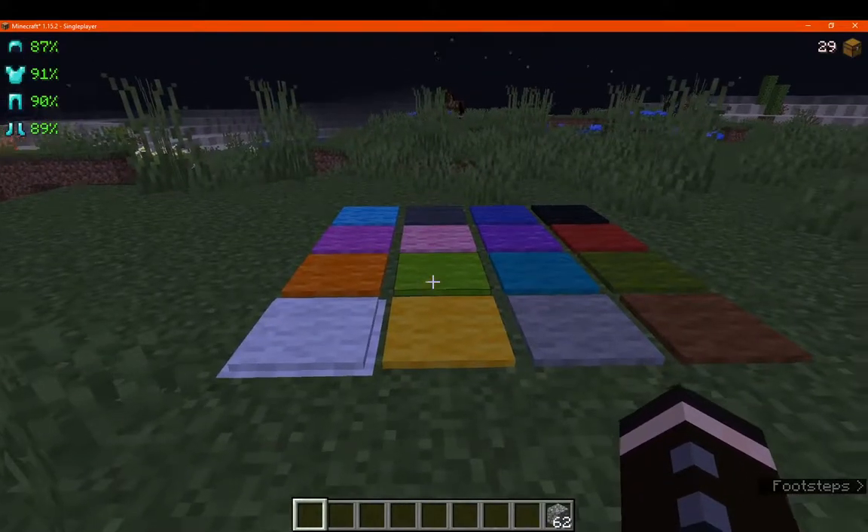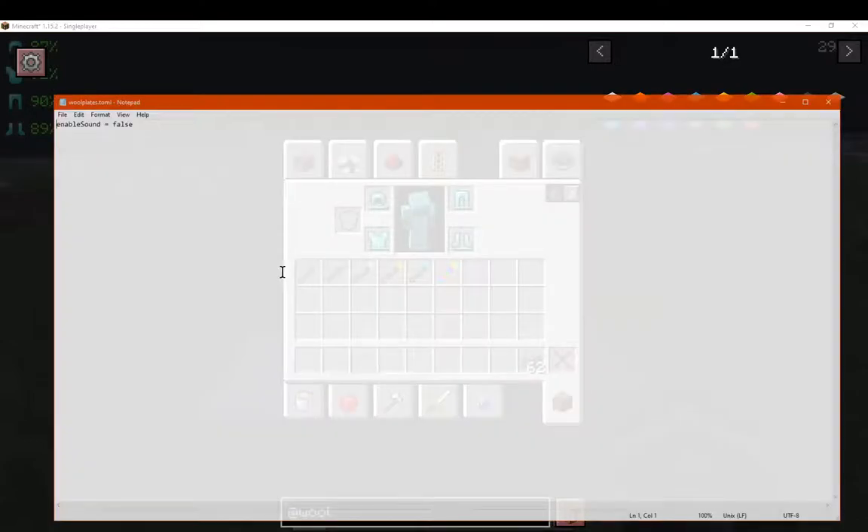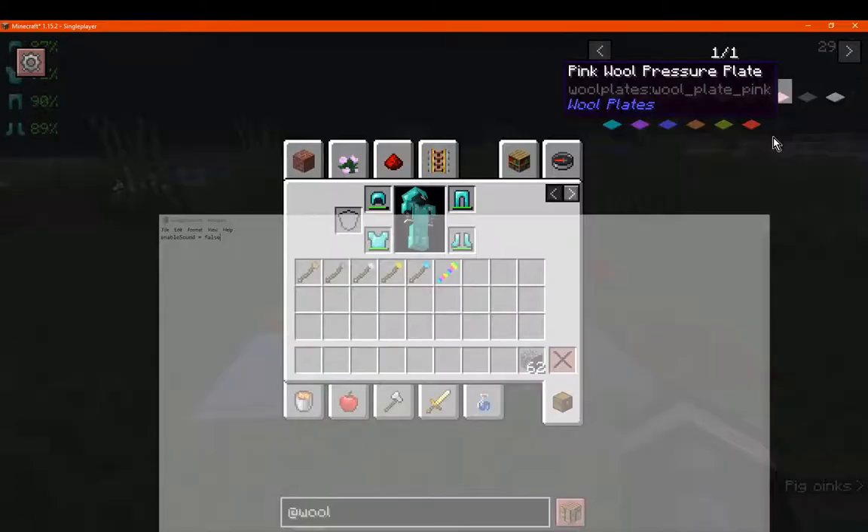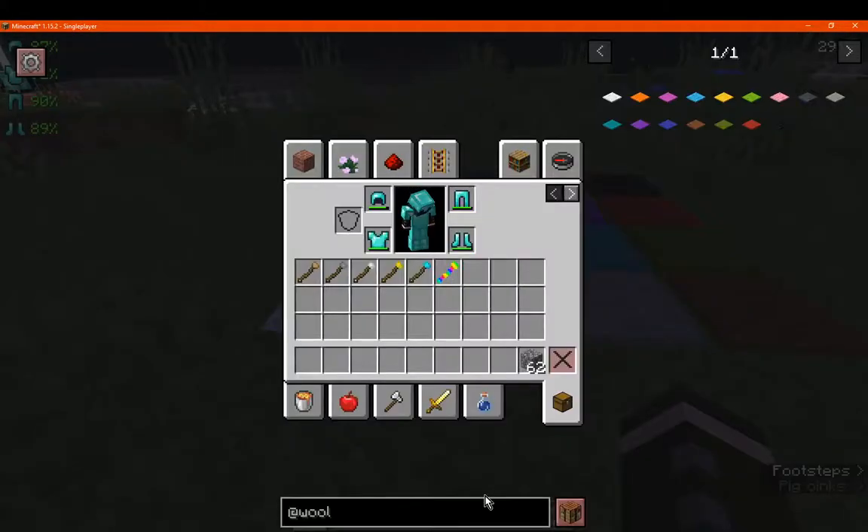Now by default these don't make sound, as there is a config to disable it — so this is false by default, but if you set it to true, it makes the same sound effect as wood. We'll compare to that after. But yeah, they pretty much act the same as you'd expect from a pressure plate putting a signal to something.